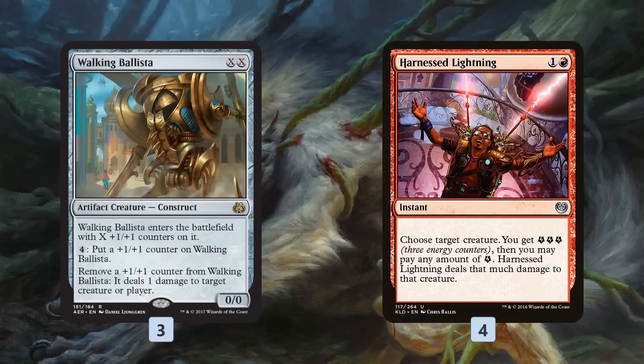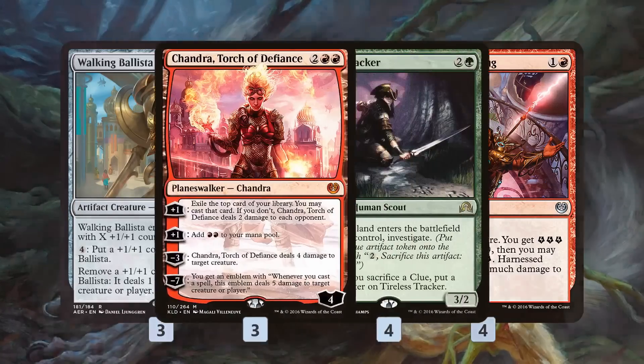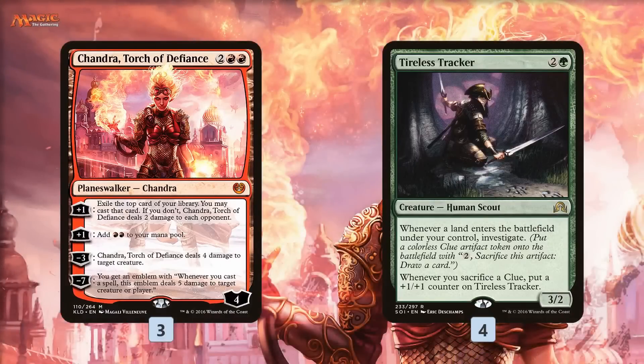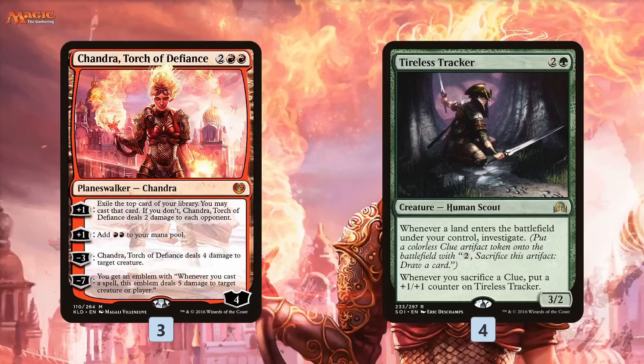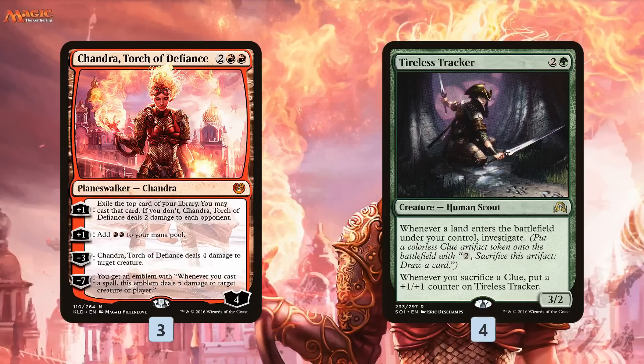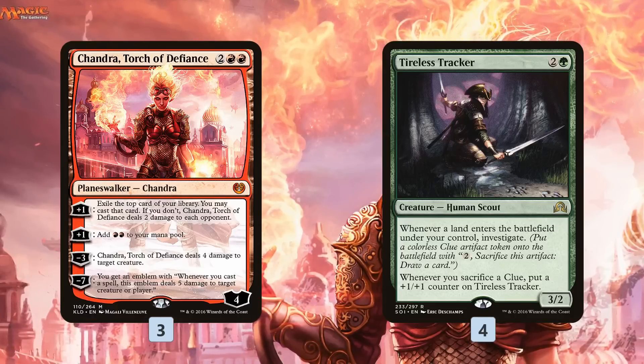As for the rest of the deck, we get a little bit of removal. Walking Ballista is just a really powerful card — it's one of the best outs to the Saheeli Rai combo and is just so good in so many matchups. Then Harness Lightning for some instant-speed removal. For card advantage, which is another key piece of land destruction, you want to make sure you're continually drawing cards — eventually you're going to miss a land destruction spell. Once your opponent starts making their land drops and gets up to 4 or 5 lands, your land destruction spells don't really do so much, because most decks are pretty happy to function with 5 lands.